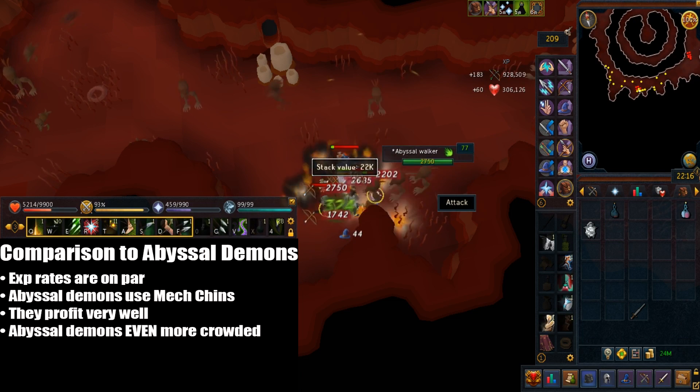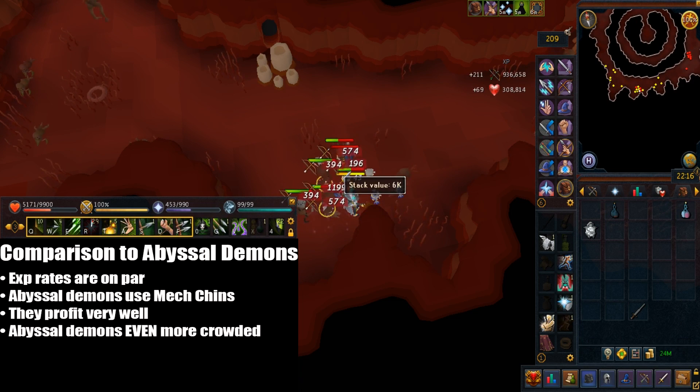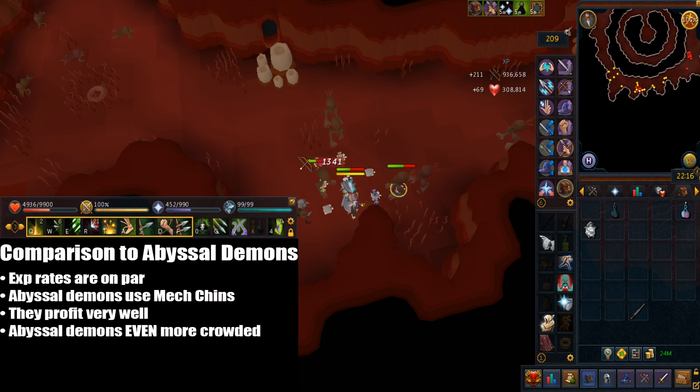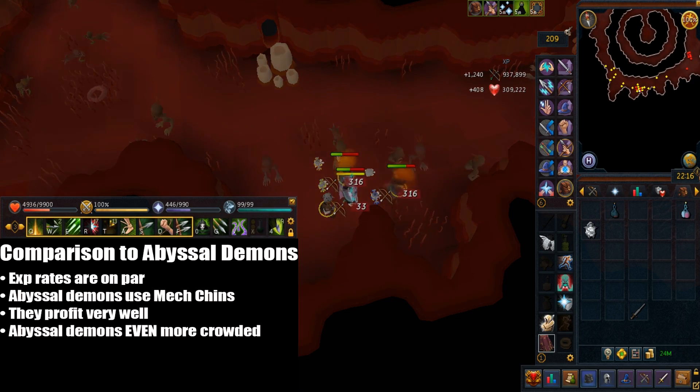In comparison to abyssal demons, this method is roughly on par but slightly slower, and abyssal demons require mechanized chinchompas. Abyssal demons do profit pretty well, but it's really hard to find a world compared to the Abyss. Thanks for watching and I hope it helps — if I missed anything feel free to ask.